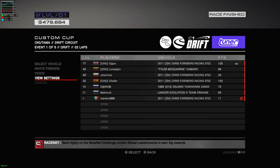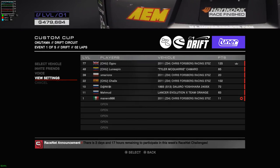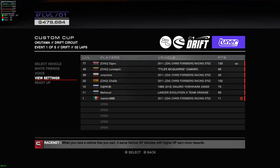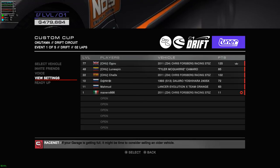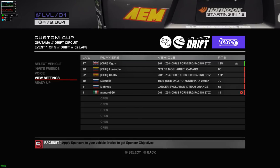I have to explain all this part right now: you can join, like, a party and do some different races and stuff like that, or you can just join a custom cup or just a custom race. Actually, this cup is a drift cup and it has five events, so maybe there will be a second, third, fourth, and whatever. Not in the custom cup though.